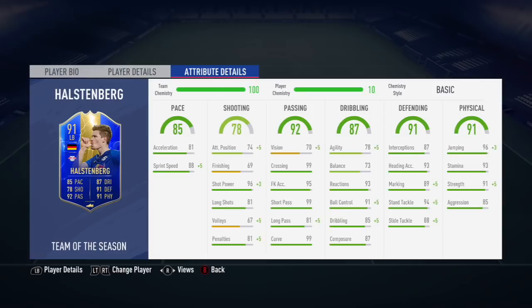99 short pass and crossing as well as curve. You can see the kind of left mid role or left wing-back with a lot of these German players. I think they definitely suit more of a 5-at-the-back formation, just purely for the fact that they bomb up and down.